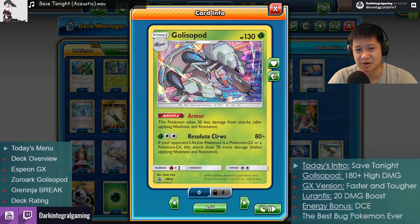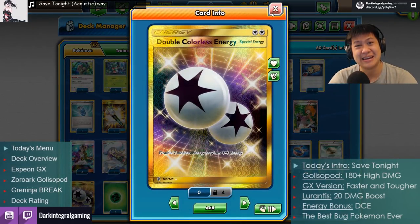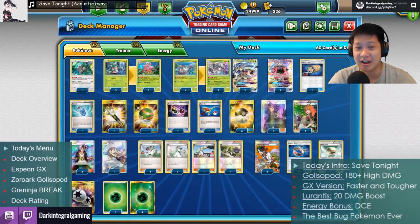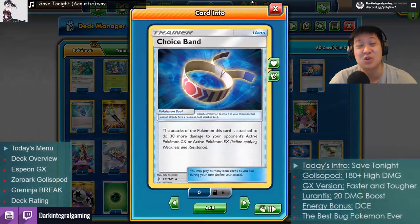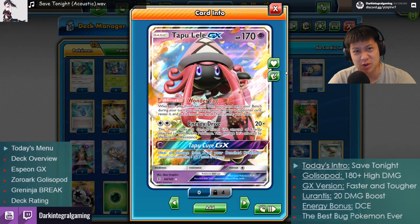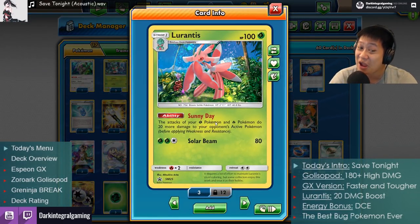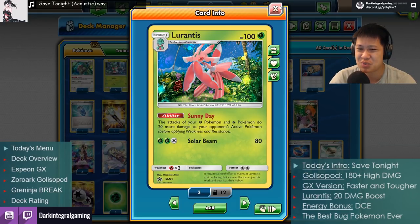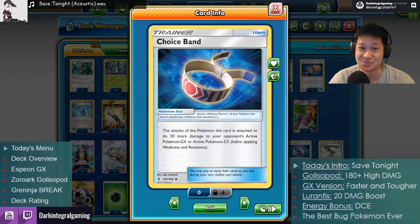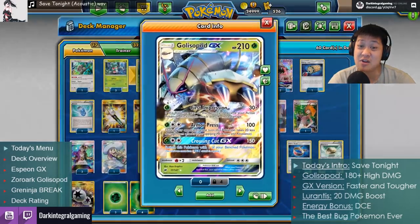Look at the damage — Resolute Claws. Easy energy cost: one Grass energy, one Double Colorless Energy. He can be ready by turn two if you go first, and it does 150 against GX Pokémon — 80 plus 70 if they're GX — that's 150. Add in Choice Band: 180. Now you can one-shot that card. You can chain one-shot basic GX Pokémon without any help. With help from Lurantis — Sunny Day gives every Grass Pokémon 20 more damage — with two Lurantis that's 40 damage boost on top of Choice Band's 20, on top of the 150. All the math: 220 damage. You can chain one-shot Golisopod GX, and he can't do that back to you.